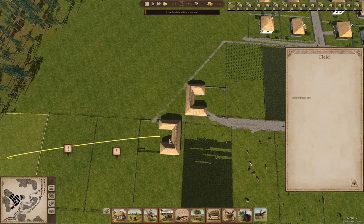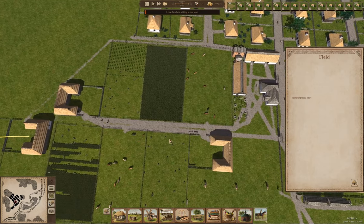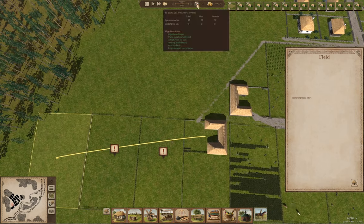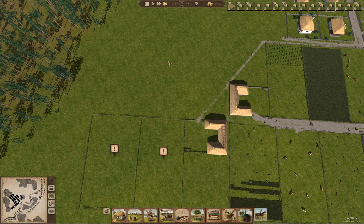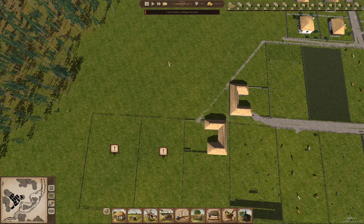There's another family arriving. So far so good. We're up to 131 people. At some point I'll turn off immigration and let growing children move into houses, but we need to get about 18 years in before any of that starts.